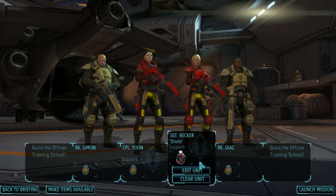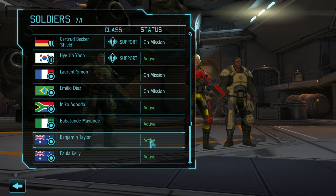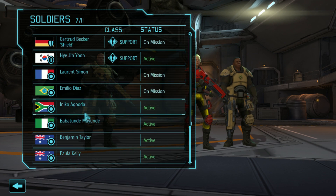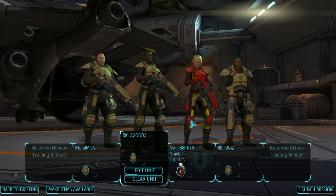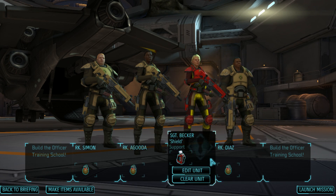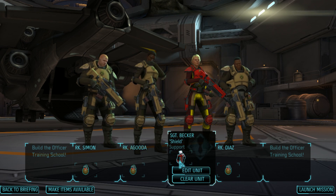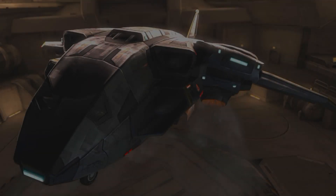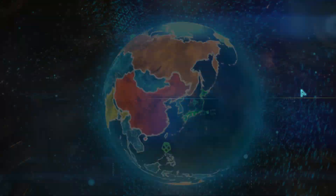I think our rookies should probably just go out with grenades instead of scopes so they can destroy cover and help us get out of this mission and hopefully get some more squaddies. We should probably build an officer training school as well when we get the chance. But for now, let's focus on handling the tactical side of this mission.